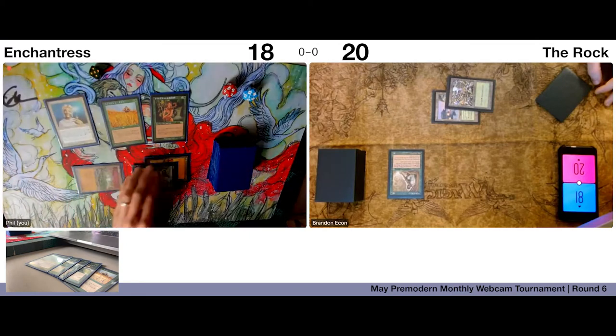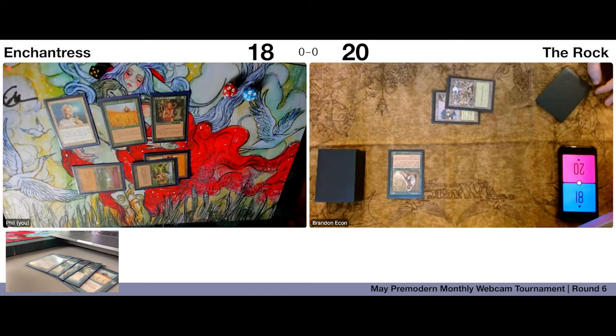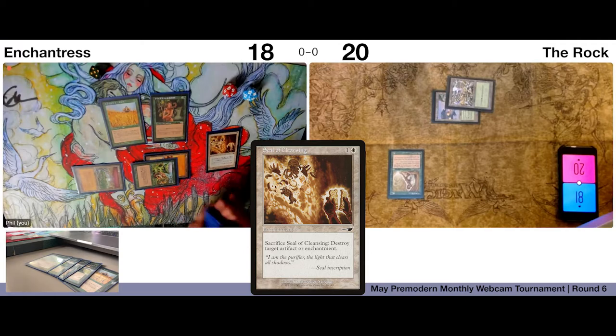I'll use the white floating for Enlightened Tutor — sounds good. I think I'll just get a Seal of Cleansing and then pass the turn to you.